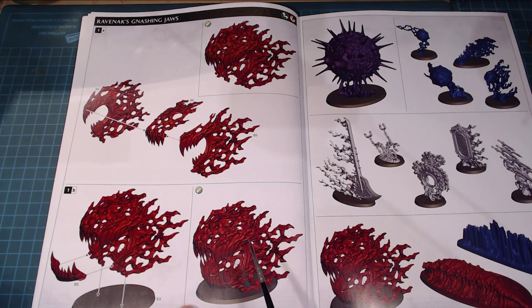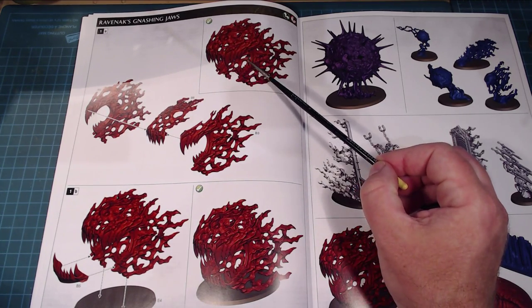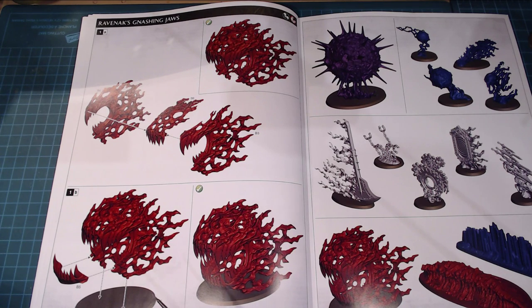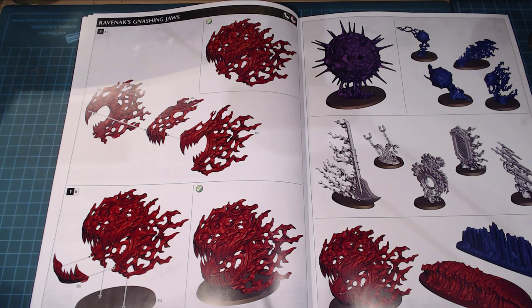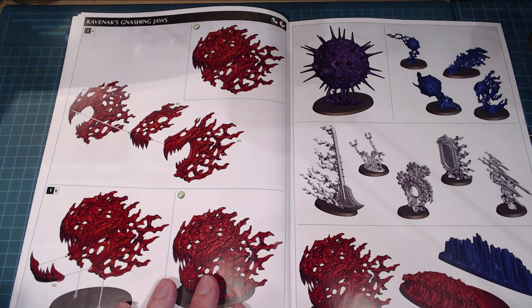Next up is the Ravenoak Gnashing Jaws — after the Purple Sun it's the most complex one. I haven't glued it yet because I want to be able to wash the inside. I'm going for a bone color with some greens to keep an orky feel. Priming is going to be difficult getting in from all the different angles, so my strategy is to prime it, paint it in parts, and then glue it back together.